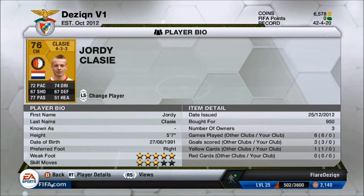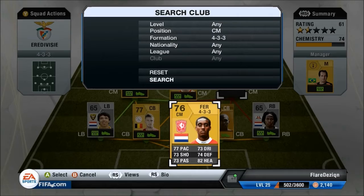Our centre centre midfielder is Jordy Colossi, got him for 950 coins. His standard stats are 77 passing, 74 dribbling and 72 pace. He is 5 foot 7 which is the only problem. He has 5-star weak foot and 3-star skill moves and he's a pretty decent player — I've had him in teams before.